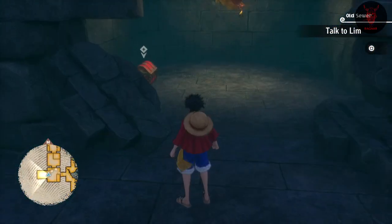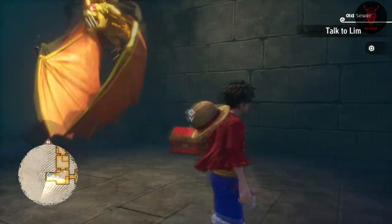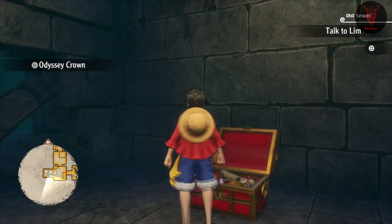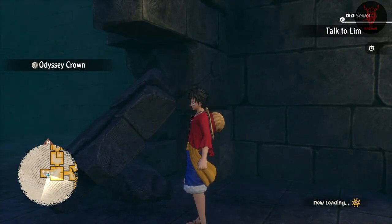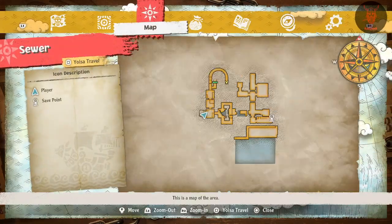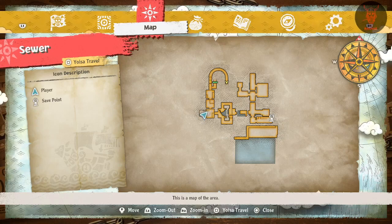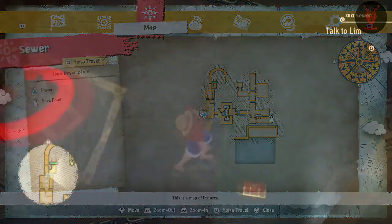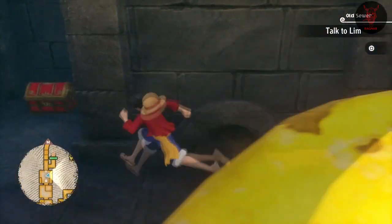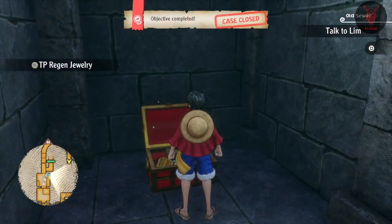And then in the sewer area — or possibly the mausoleum, I can't remember — there is one on the left hand side of the bottom floor. And then also in the sewer area there is another one, just a little bit further into the sewer in the same area.